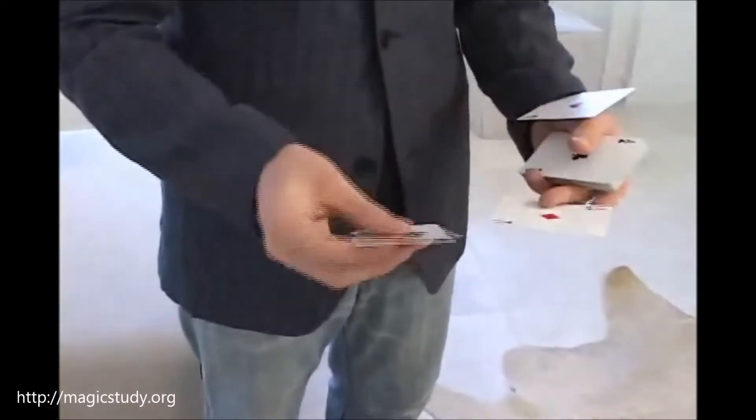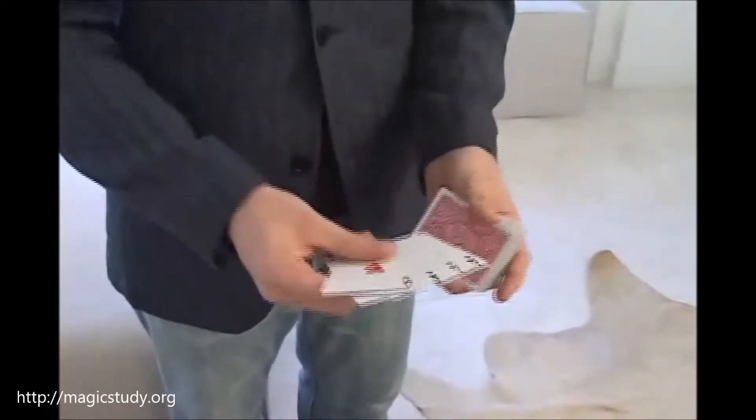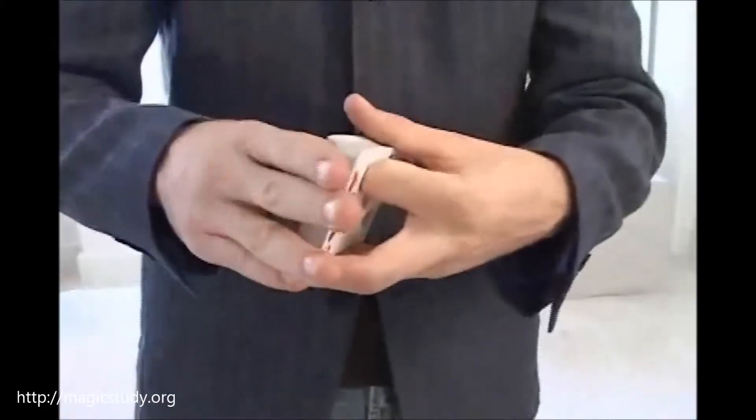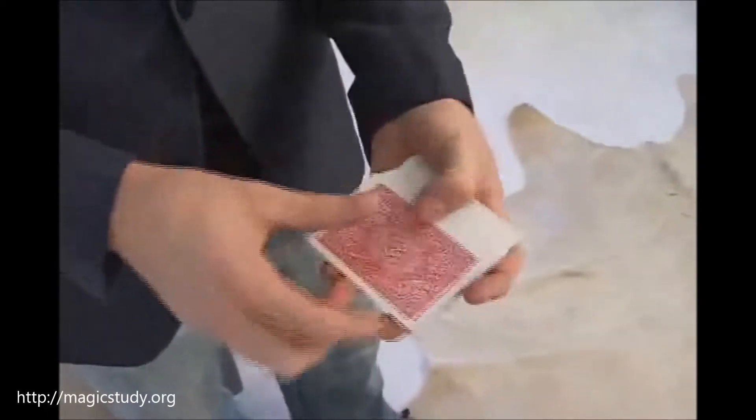Here's a trick with the four aces. We'll get back to these in a moment. For now I need a card selected. So as I riffle through the pack, I just need you to see and remember one card. You got one? So I'm going to take the aces and use them to find your card.